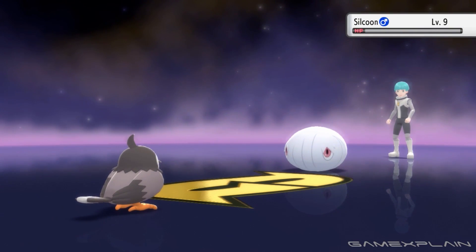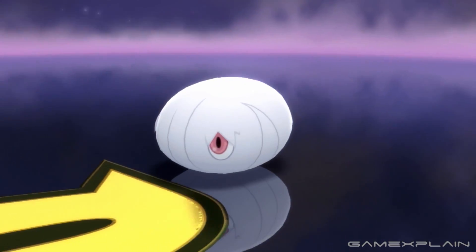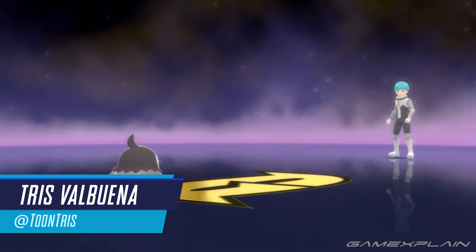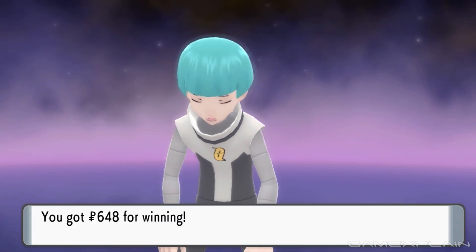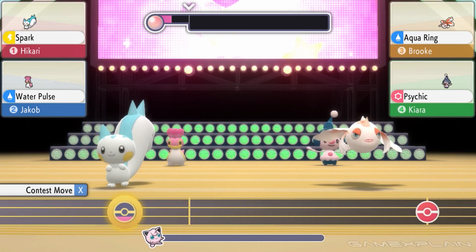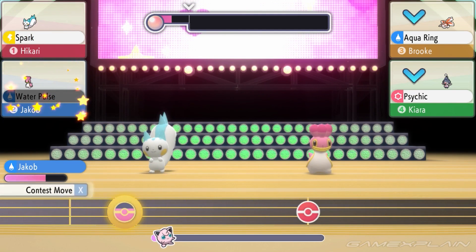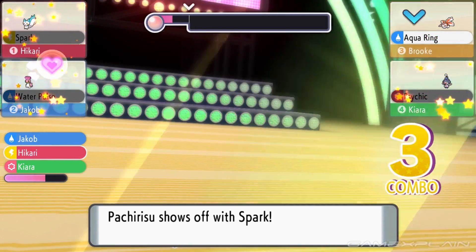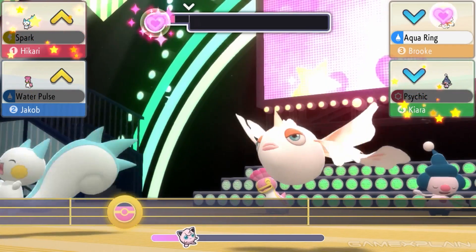Alright, so tell us what exactly did you get to see of the game in that time? The 30 minutes were mostly spent on the different features revealed in the last few trailers. We got a better look at the Grand Underground, the Super Contest, Making Poffins — because that's everyone's favorite thing in Gen 4 — Amity Square so you can walk around with your Pokemon, and then just general gameplay. But we didn't have that before, so this is nice, honestly.